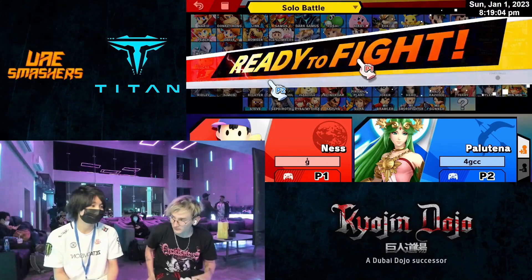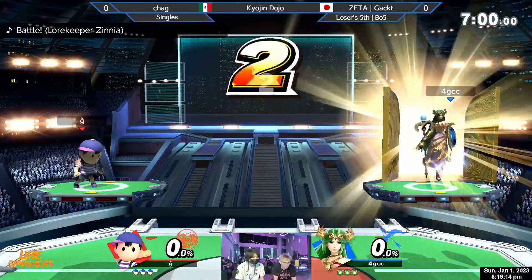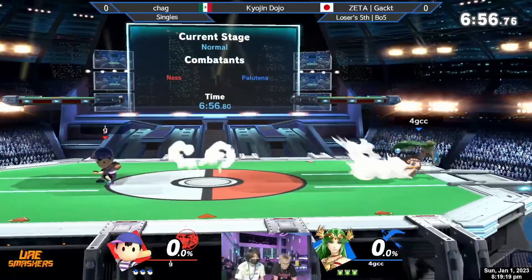Running the Japan gauntlet — if they want to win this tournament, they effectively have to beat five Japanese players in six sets. That is the gauntlet Chag faces, and if he does that, he's officially nuts.